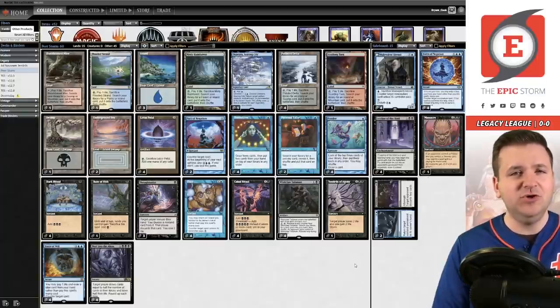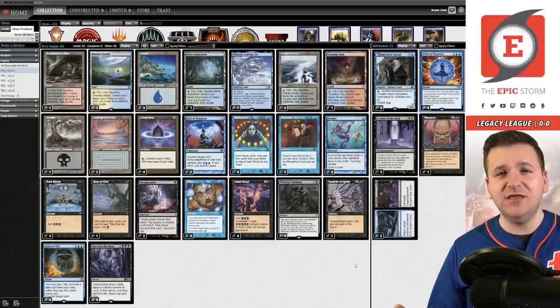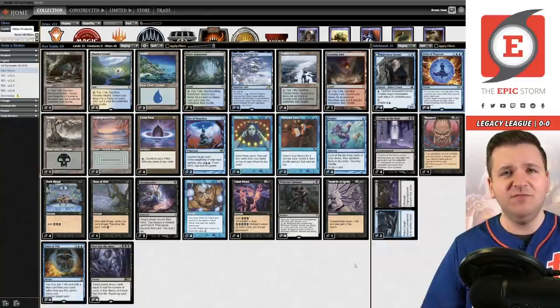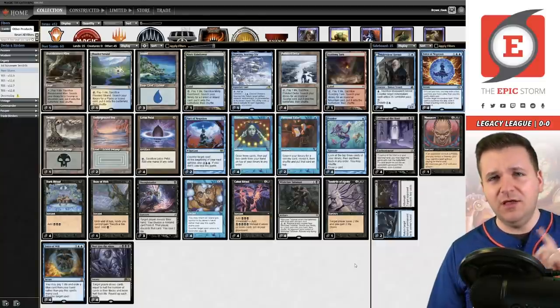Leyline of the Void is obviously for graveyard decks. Force of Negation is for prison decks and other combo decks. These are pretty self-explanatory. I hope you enjoyed this brief deck tech. If you have any questions, comments, or suggestions, put those down below. I do my best to answer all that. Thank you for watching — I'll see you in match number one.